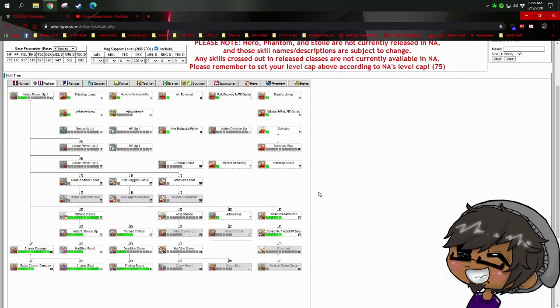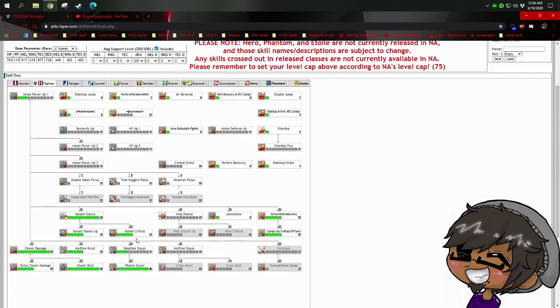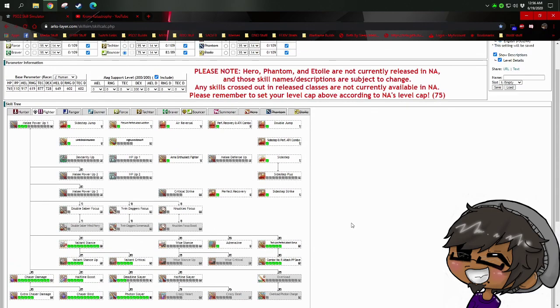Personally I still think you'll deal more damage playing bouncer with Hunter as a sub, because of the attack opportunities available. Hunter sub lets you take a hit or two and deal extra damage, while Fighter sub means you have to get out because you'll die if you take that hit. With Fighter sub you're playing into Valiant Stance — being in front of the target — plus Tech Arts Perfect Attack bonus and Combo Variants, which means using alternating photon arts or techs reduces PP cost and increases damage.